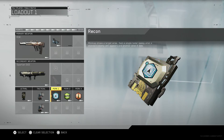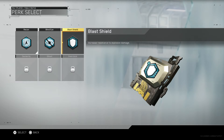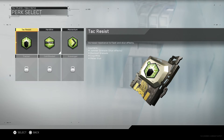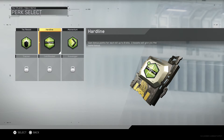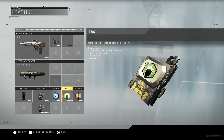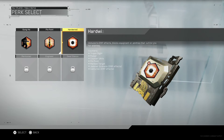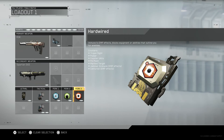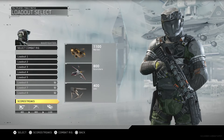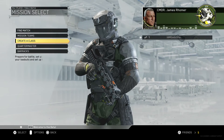Perk 1 greed. Perk 1 — recon, blind eye, blast shield. I like recon. Hard line — okay, so we've got a lot of regular stuff coming back. I don't want hard line. We'll just go with hard line. Alright, that's our first one. We'll just use the rest of the default ones and see how we like them. Scorestreaks — UAV, warden, scorchers. Alright, we'll just see how those go. Let's get into it.